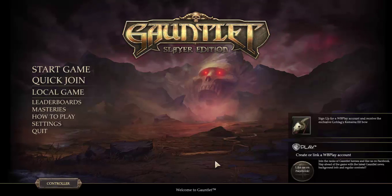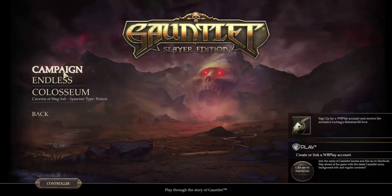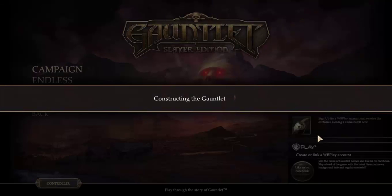Hello friends, gamers, and welcome back to Gauntlet Slayer Edition. So let's continue our journey. Last time we did the catacombs and Maximus Mummery — I hate pronouncing that, it's so annoying. Probably pronounced something like 'mummery.' Anyway, let's go to the Bone Barracks.